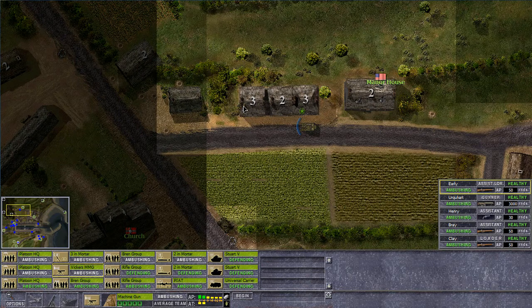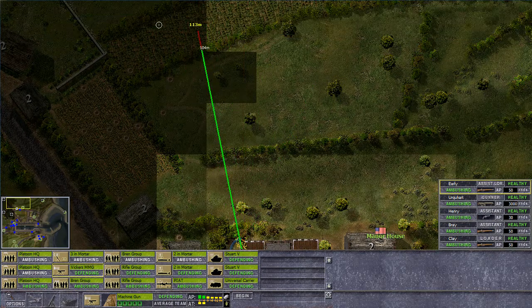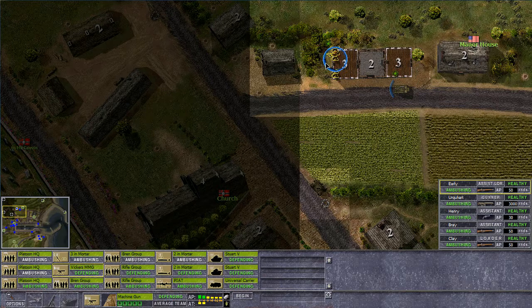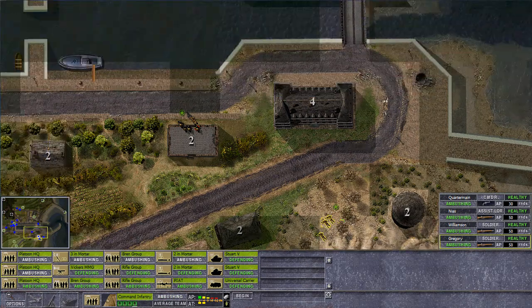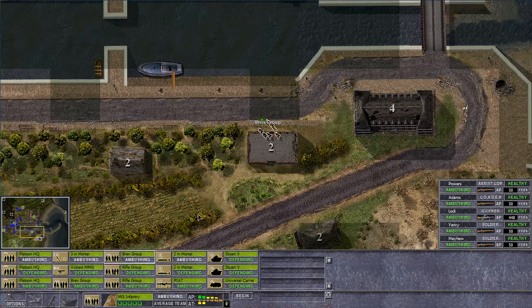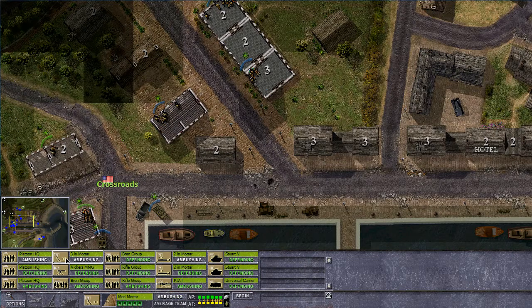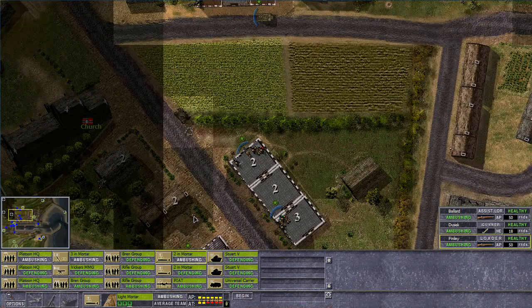Let's get the Vickers machine gun set up in a place where we can use it properly — which would be this three-story building. I know they're from the middle assault group, but they're pretty important. Yeah, they can pretty much fire down the whole range here, except for these houses over there. They've actually got a good spot to shoot at the church, which is good because that's what we need. Platoon headquarters over here. We have a Bren group moving up right to the edge here, on the fence — these guys will be shooting on the fence, but basically they're just there to spread the love.